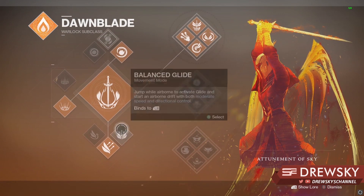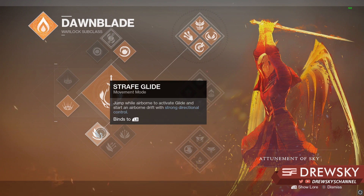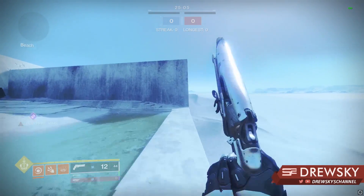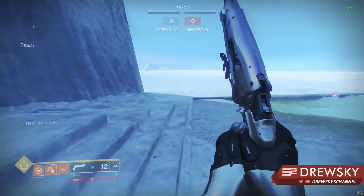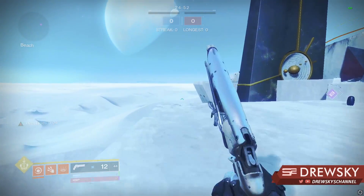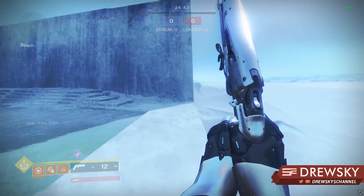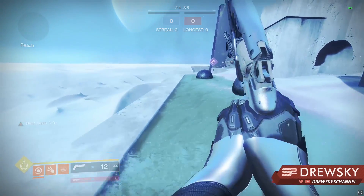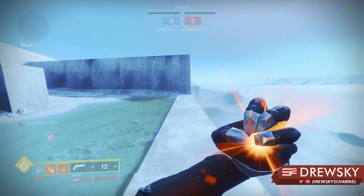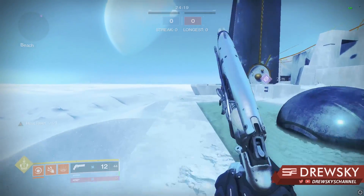Now let's look at other glide options that haven't been utilized much. Anything I show with Strafe Glide is also possible on Balanced Glide, but Strafe Glide is faster. When you consume your grenade for the Heat Rises ability, it makes your Strafe Glide pretty quick — comparable to or even a little faster than Burst Glide. You have to do the double-tap very quickly, near the peak of your jump, for this to work. If you do it too late it just holds you still in the air, and you have to use your momentum to boost you forward. It doesn't work on downward momentum either.